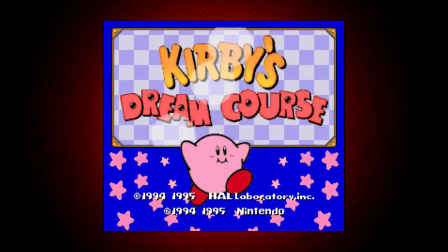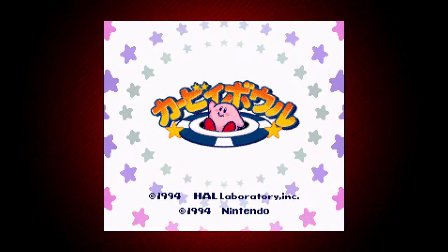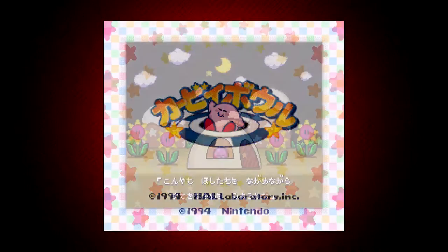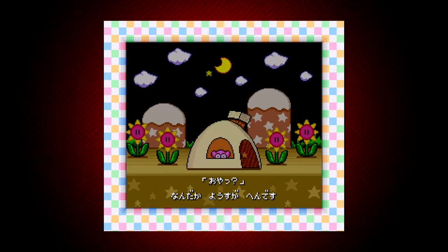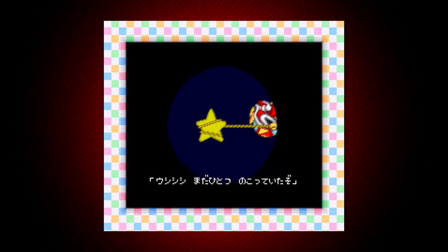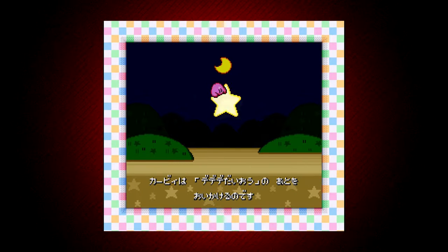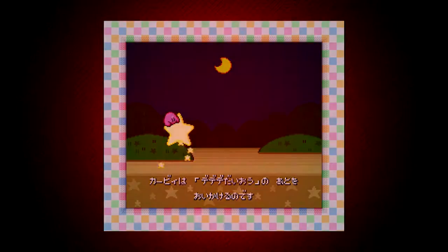The plot of the game is absent in the North American version. However, in the Japanese version, after letting the start screen idle for a bit, a cutscene will play explaining the story. When going to bed, Kirby notices that all the stars in the night sky are gone, and upon further inspection, he sees that King Dedede has stolen all but one of the stars. So he uses his last star to chase after King Dedede to recover the stolen stars.